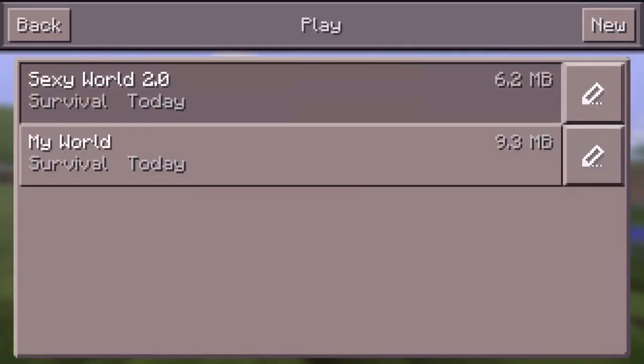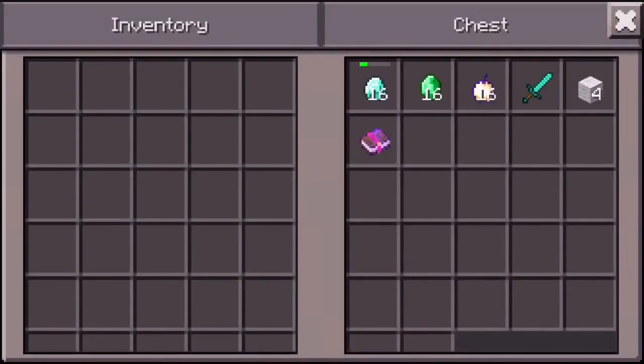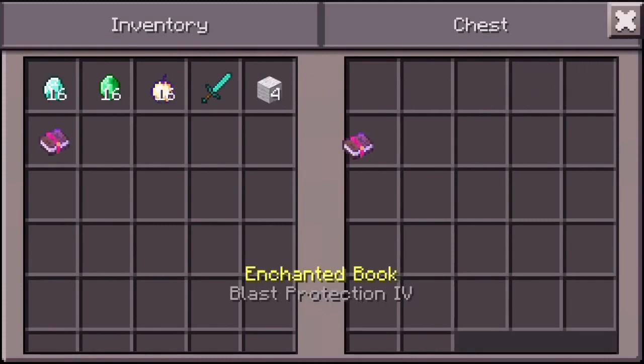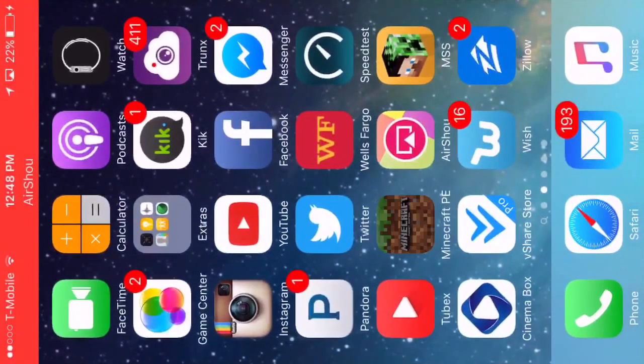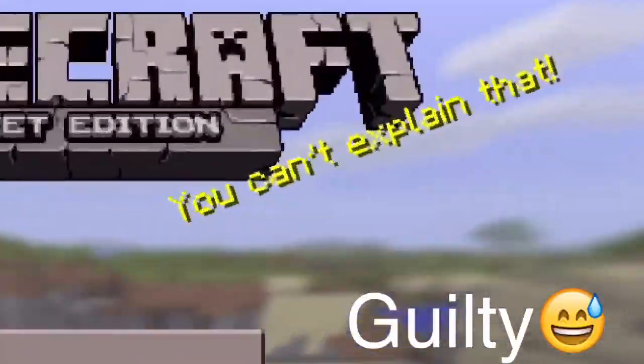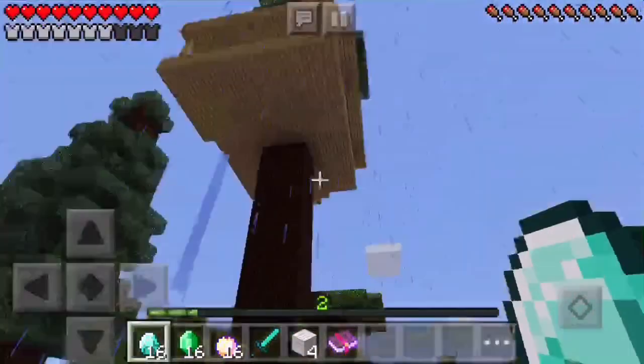You go back and then you enter the world where you're duplicating your stuff. You're gonna pick up everything back from the chest, but be warned: do not close the chest — that's an auto save right there. You're gonna double click the home button; if you're on iPhone you swipe it up. Go back on Minecraft, press play, go back to the world.